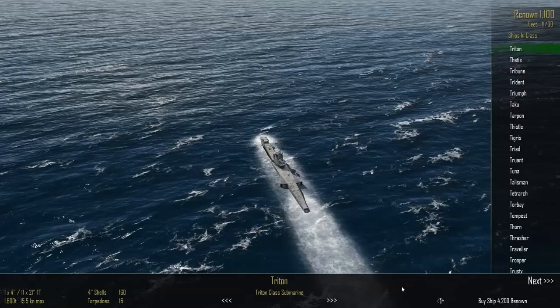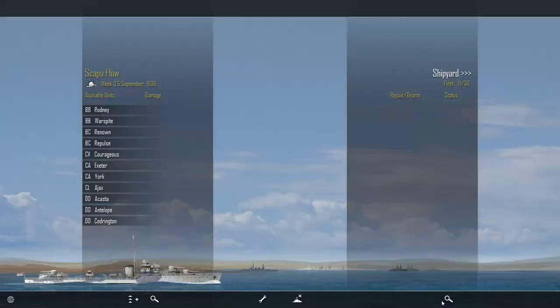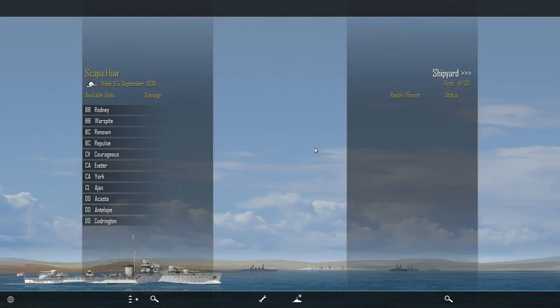The Triton submarine is 4,200 so I can't afford it. I'll go for the cheapest destroyer available. Looking at what I've got: Warspite, Rodney, Warspite, Renown, Repulse, Courageous, Exeter, Exeter, Exeter, Ajax — it's not a very big fleet, but you're limited to about 10 ships per battle anyway. After clicking the globe I can see I've got 11 ships total.